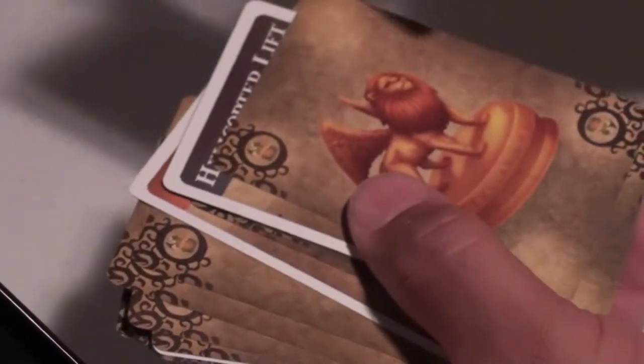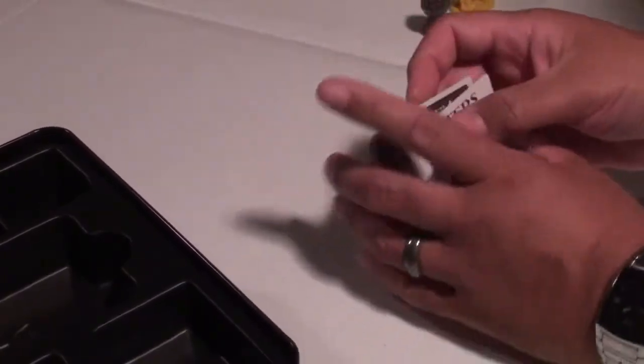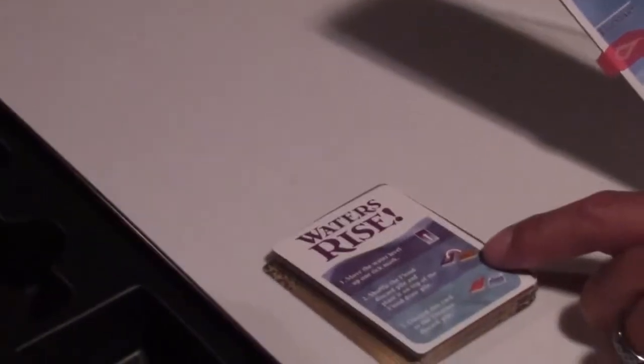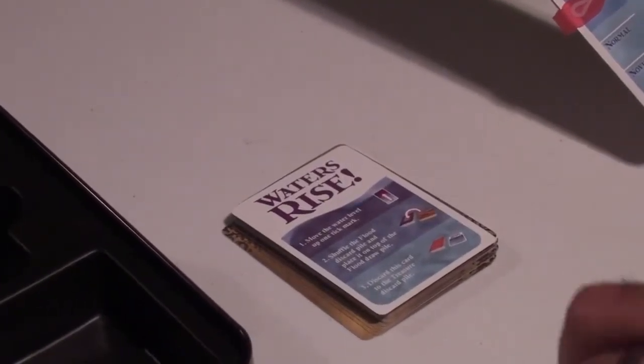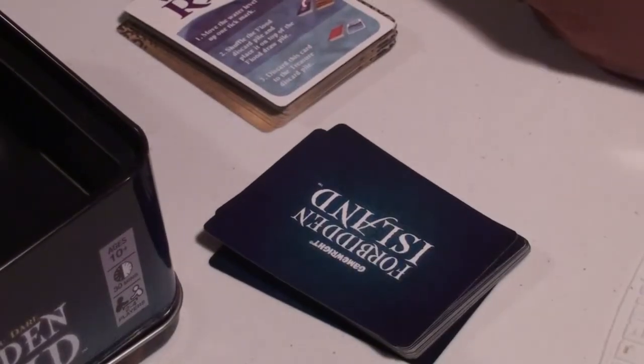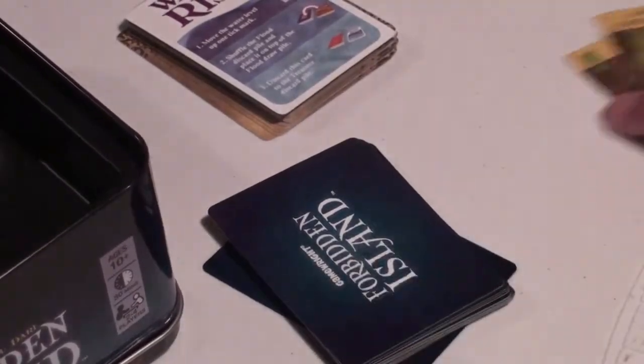Every time you use these, you just discard them. There are also Water Rises cards, and whenever one comes up you move the water lever up by one — so instead of drawing two flood cards, you're drawing three. You then shuffle the discarded flood cards back on top of the flood draw pile and keep drawing.